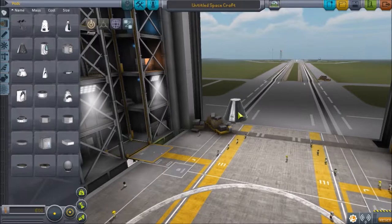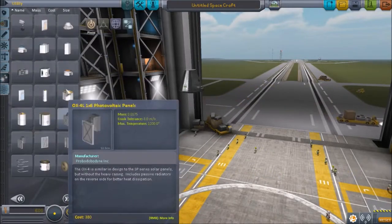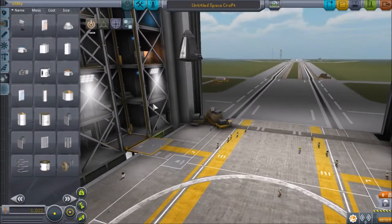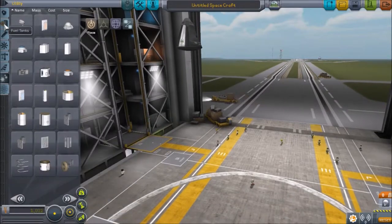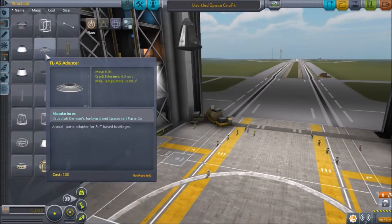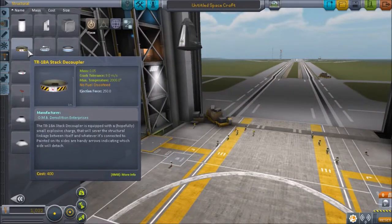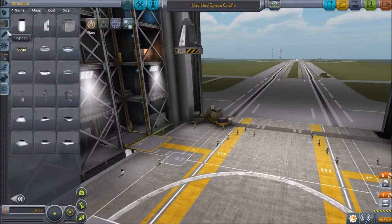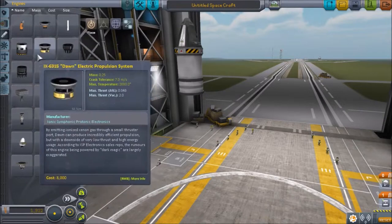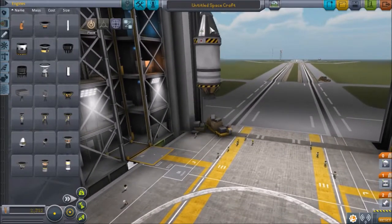Sputnik went so well, so we're going to need a command pod. We're definitely going to need a parachute to get back down safely. When you build your rocket, you go kind of your last stage first and then work your way to your first one. We're going to want a decoupler because we don't want to land with our fuel tanks engaged. We want this one — yeah, that's the right size. And then we want one of these big fuel tanks and one of those little guys. This is our last stage.